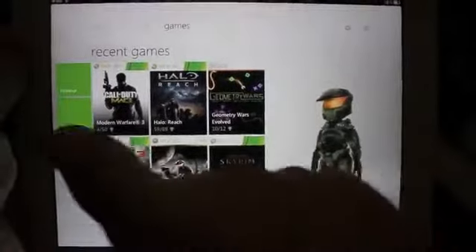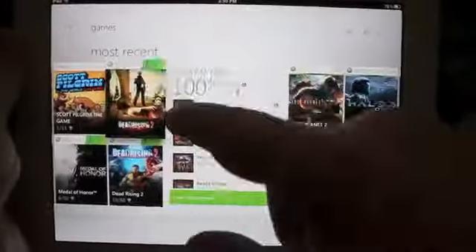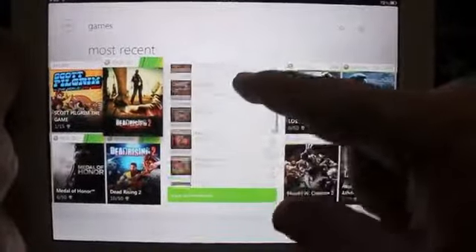If you scroll over to the right, you're going to see your recent games. You can actually browse your games and you'll see them tiled like this. Once you click on the game, it'll show all your achievements.